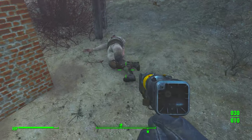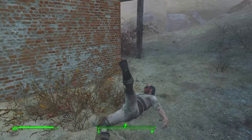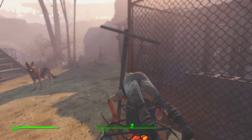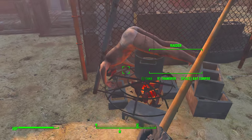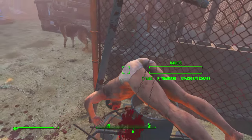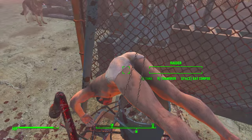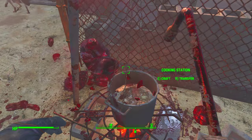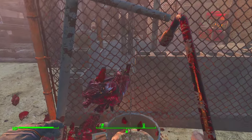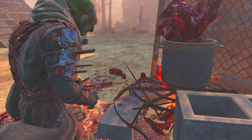All this fighting is really giving me an appetite, so I'm going to show you guys how to prepare Raider Soup. What you want to do is hold down the E key and drag your carcass over to a nearby cooking pot. Once they're in place, strip them down and make sure the meat is firmly tenderized, especially in the butt area — you can use whatever you like: a pool cue, a tire iron. It's your creation, have fun with it. Once your meat is broken up into more manageable pieces, stick it into the cooking pot and it's ready to eat.